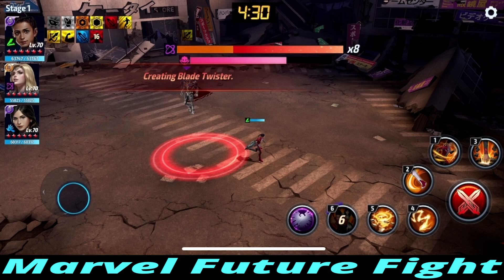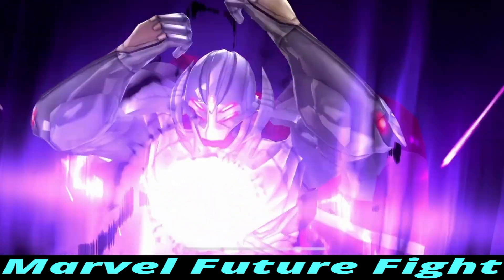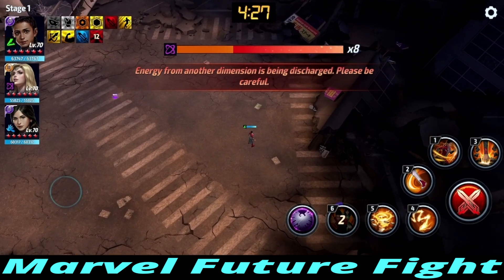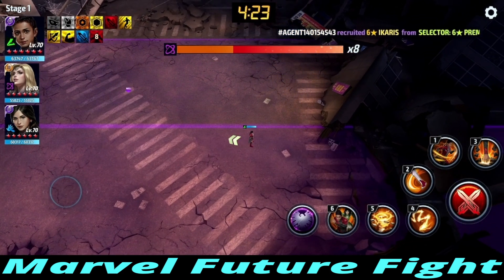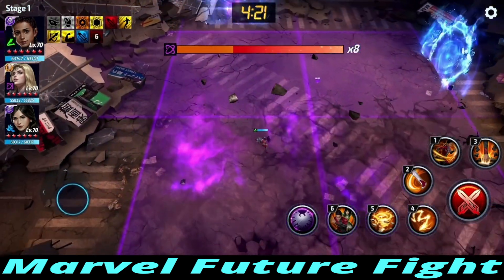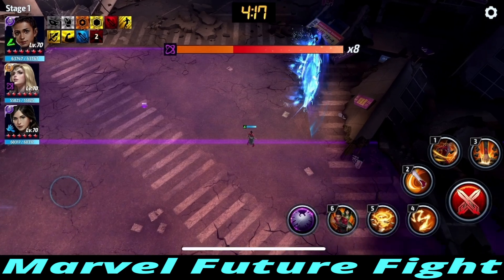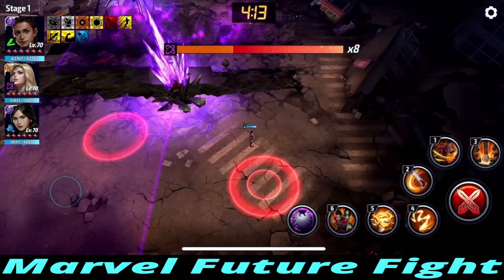Every time you get him down to the eighth bar, he'll become invulnerable and go straight into the next phase — he does this every single time. This teleportation phase will show up. Watch what I do: the top-right appears, I run counterclockwise, and avoid all that damage. Don't get hit. You can also switch your character if you think you're going to get hit — that'll also avoid those attacks.